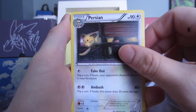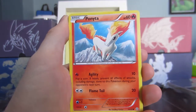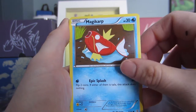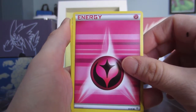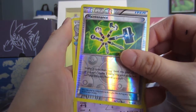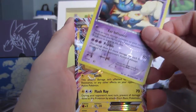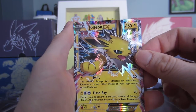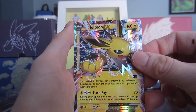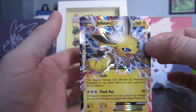I didn't have that card before — Persian Gold. These are great, you should run those in decks. Ponyta, Magikarp, a Fairy Energy — we haven't had that one yet — a Doduo, a Maintenance reverse. We have a Meowstic in our Radiant collection. We have a full-art Jolteon EX — that is great!